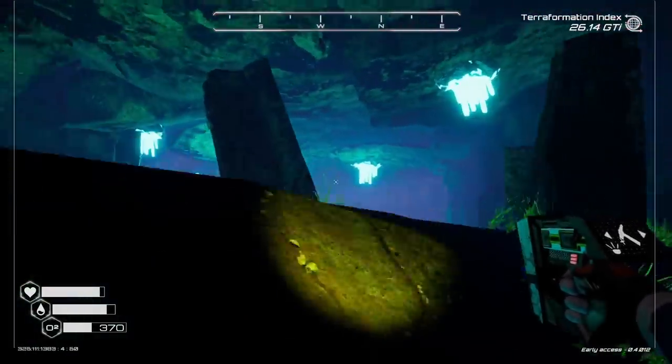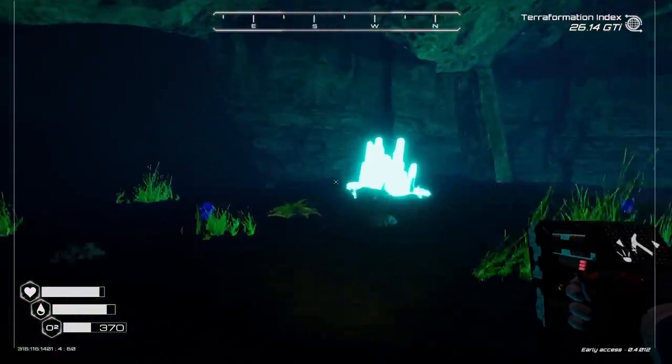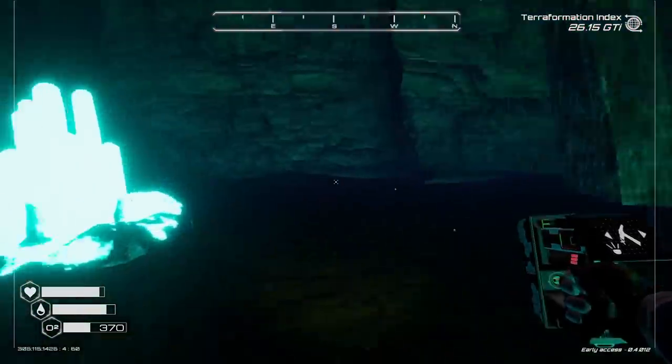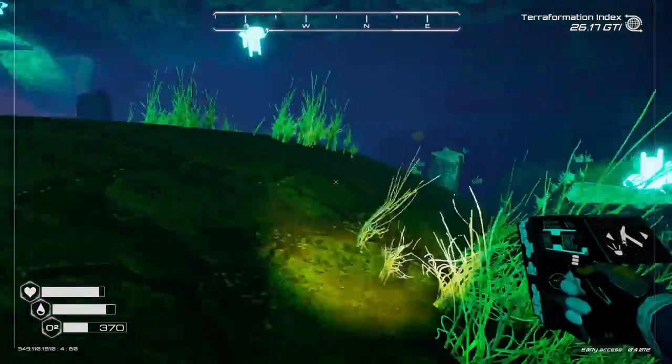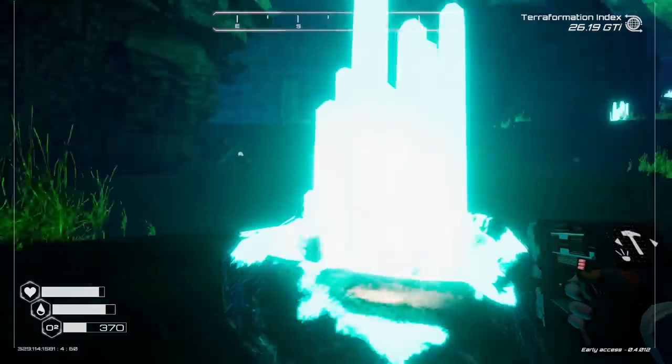We'll just trash that because nobody cares about that. I don't see any Pulsar Quartz, but treasure's always nice. This is the Zeolite Cave, isn't it? Because this is definitely Zeolite. I don't even know how to mine it, but it's bright and shiny and I like bright, shiny things. Maybe if I had my mining tool? I don't know.